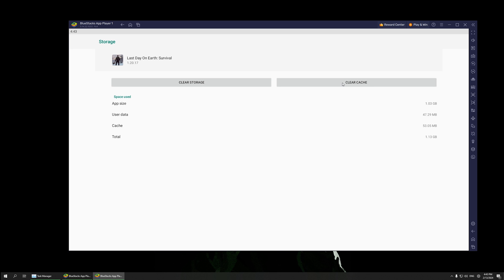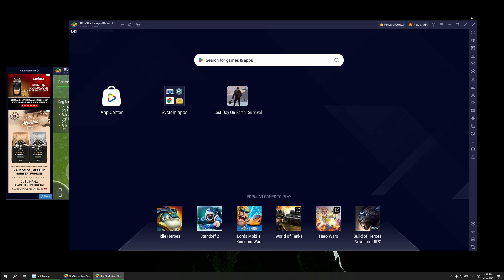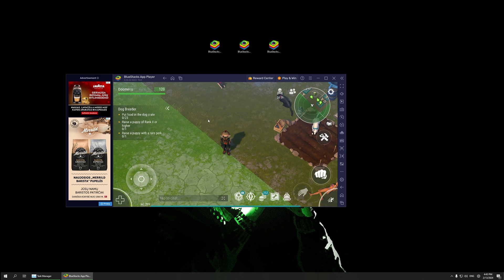Go to Storage, click Clear Storage, and it will clear the whole game. After doing that, launch the game again, connect your Gmail account, and you'll be prompted to restore progress. Your account will be connected to whichever one you wanted to bind.